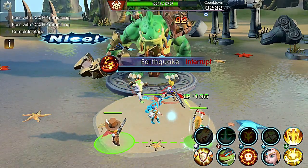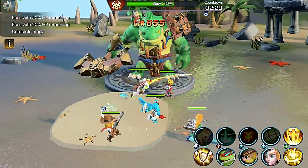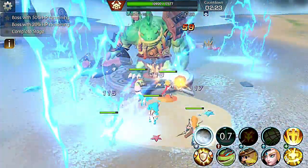Earthquake is an interruptible ability that does a fair amount of damage to your team and destroys any Sand Hills on the map. A good rule to keep is always leave a Sand Hill whenever the electricity ends, that way no Sunken Axe destroys it. And always keep an interrupt up in order to interrupt Earthquake.